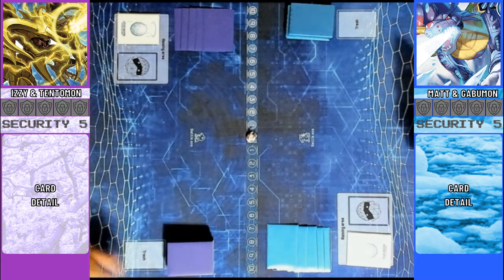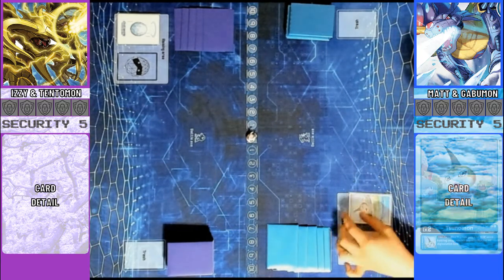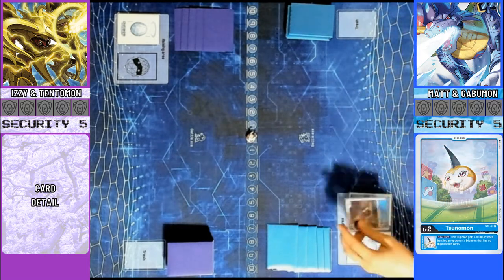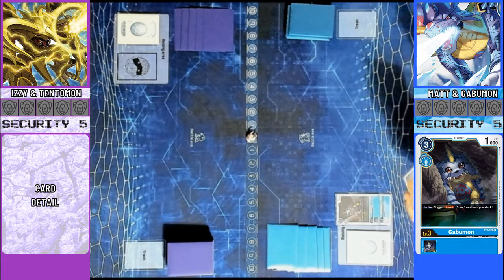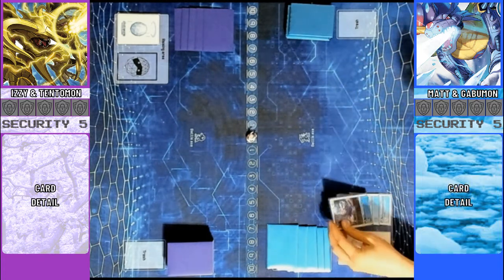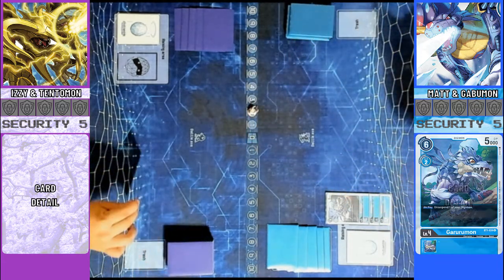Alright, I am going first. I will raise Tsunomon. I'll play Gabumon for 0, 1 draw. And I will play Gururumon for 2, 1 draw. Draw for turn.